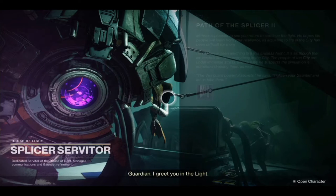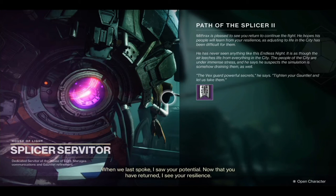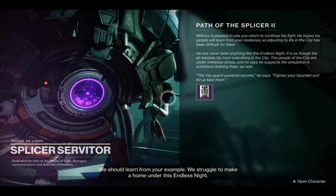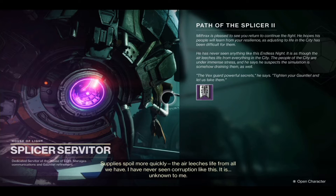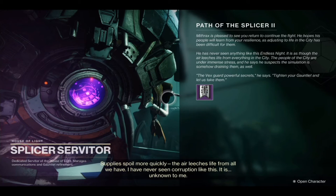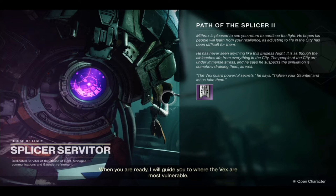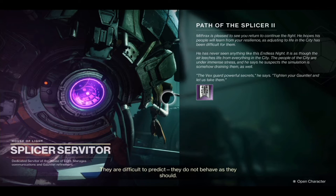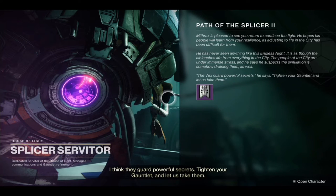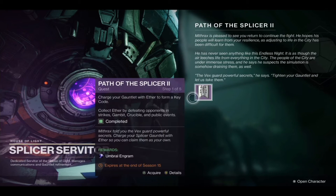Hello, Splicer. We should learn from your example. We struggle to make a home under this endless night — supplies spoil more quickly, the air reaches life from all we have. I have never seen corruption like this; it is unknown to me. When you are ready, I will guide you to where the Vex are most vulnerable. They are difficult to predict; they do not behave as they should. I think they guard powerful secrets. Tighten your gauntlet and let us take them. Alright, let's do this thing.